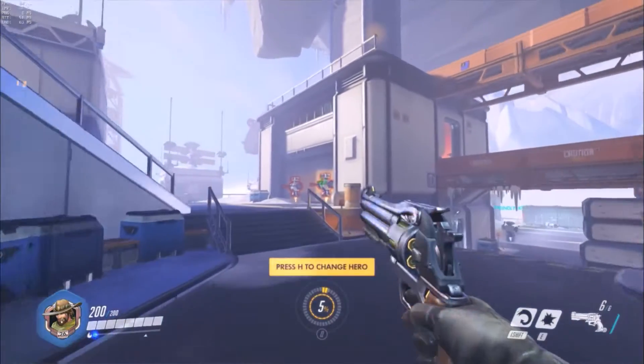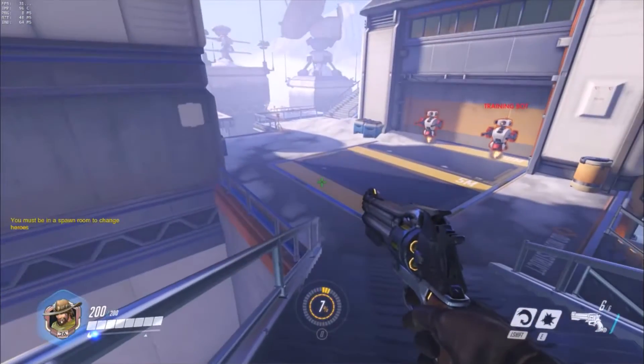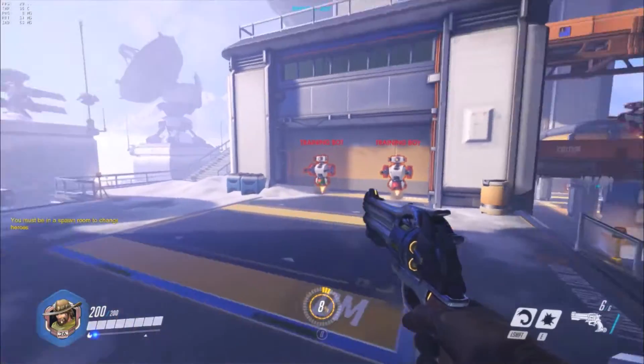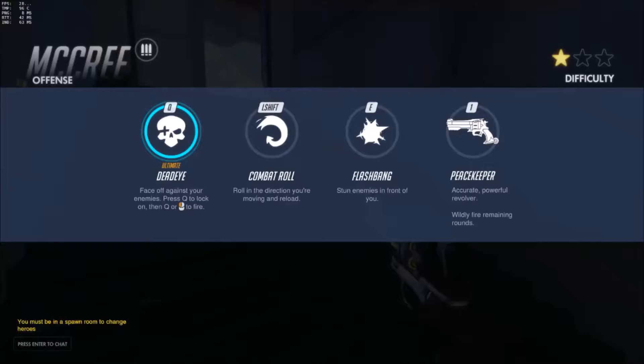Hey, what is up guys, welcome back to the Overwatch video class guide. We are back on some more offense heroes — we're on McCree this time. McCree is a cowboy type of dude with a handgun; he has flashbangs, a dodge roll, and a really good ultimate which is great in teamfights.